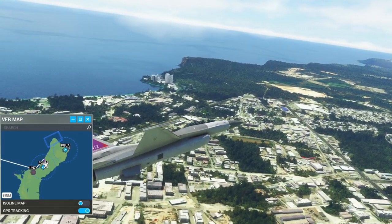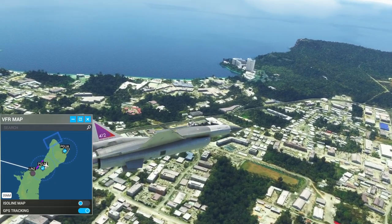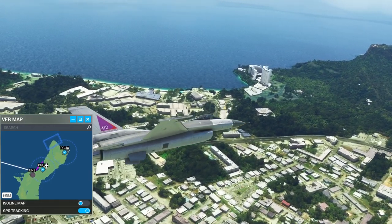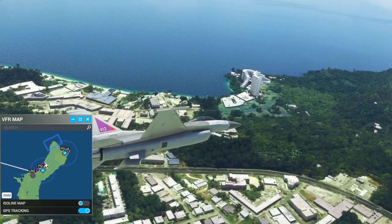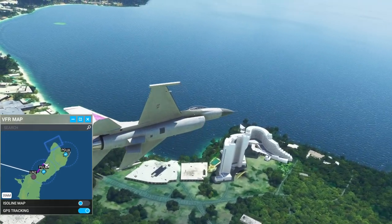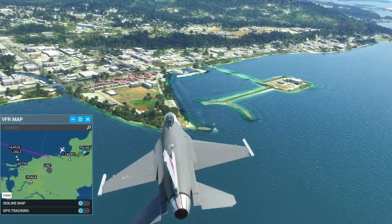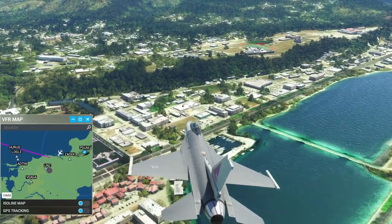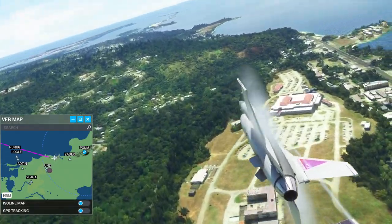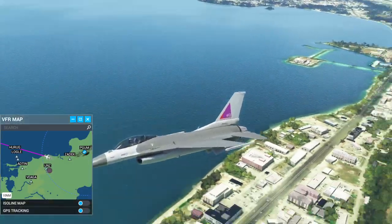Let's just take a look at Guam. You can see some towers and sort of a resort thing over there. They haven't done photogrammetry at all, just a few buildings. I would assume photogrammetry for Guam would be possible, but those are nice buildings though.